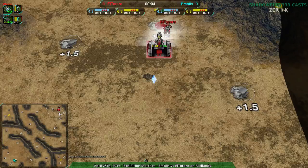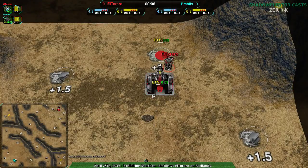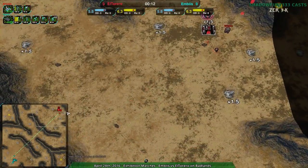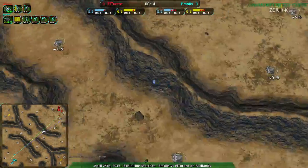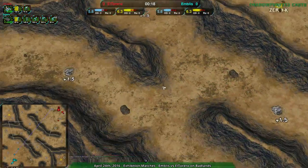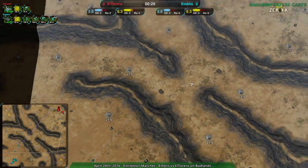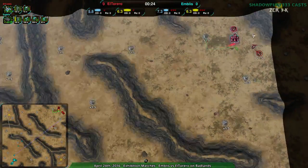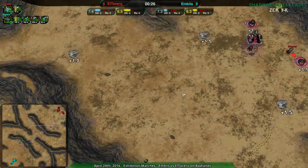Embliss going for the Cloakie Bot Factory and El Torero going for the Shield Bot Factory, which is a matchup on this map that's pretty classic. This is the map to use shields on. I guess it's because it is a relatively small map with a pretty clear path between the bases and a lot of hills to work with.